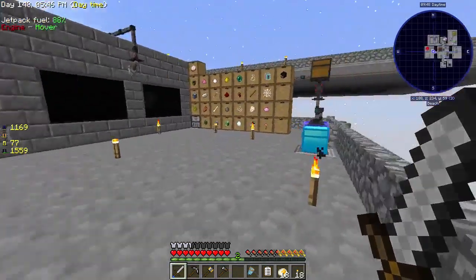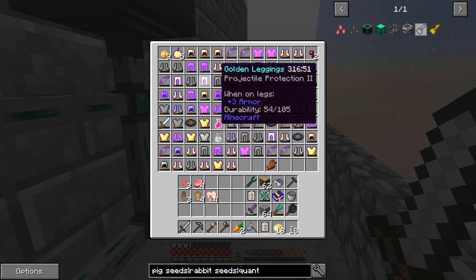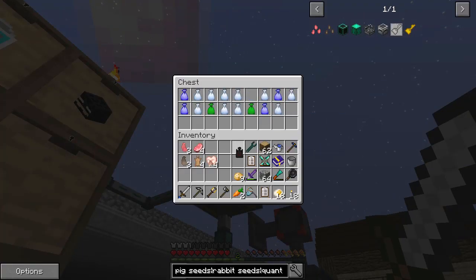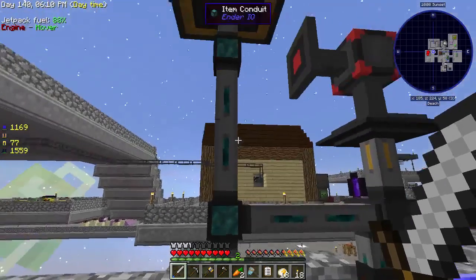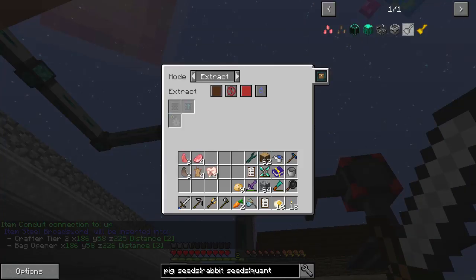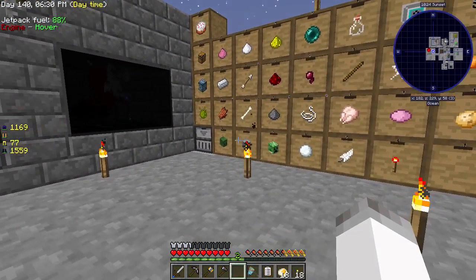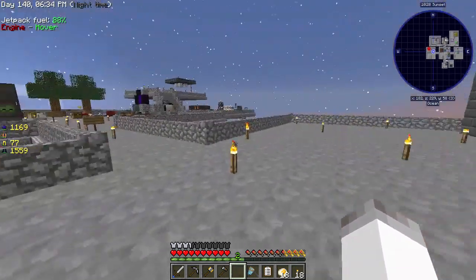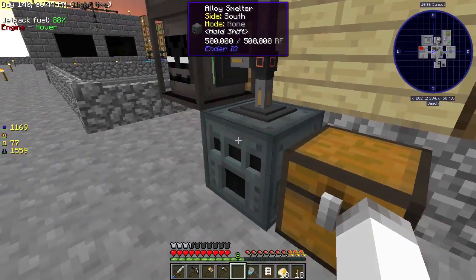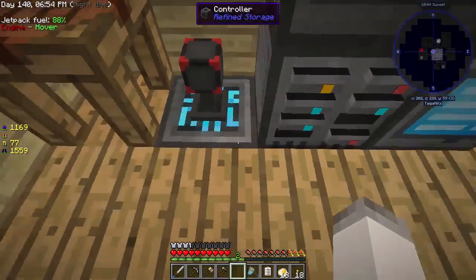Hey guys, my name is Always and welcome back to Sky Factory 3. In the last episode we were working on a couple of things. Main thing we did was a little bit of modification to this system, which seems to be doing pretty good. I got a bat bag - cool. So I'll filter that out and then just to kind of clear this up, we're gonna do that.